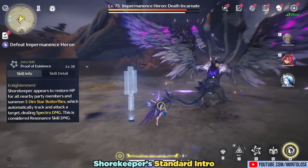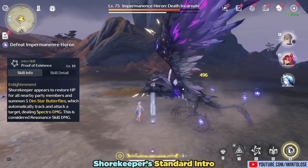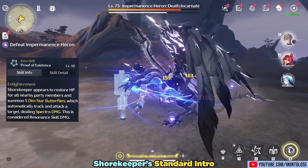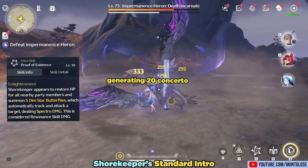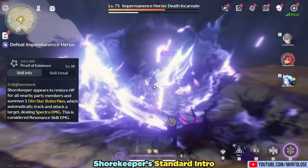She also has a regular intro skill for when she doesn't have her shiny golden circle. This regular intro skill heals your party and generates 5 butterflies which generate 2 concerto each, thus also conveniently generating 20 concerto just like her super intro.